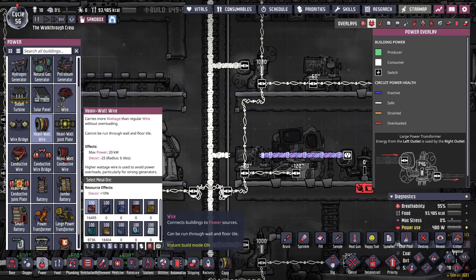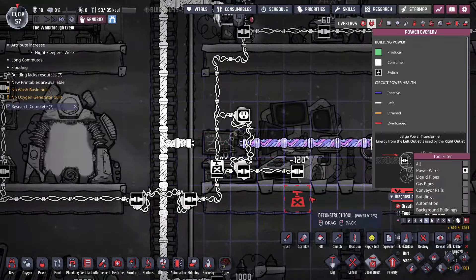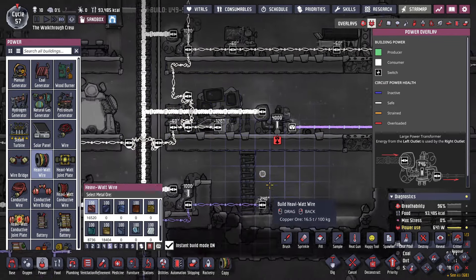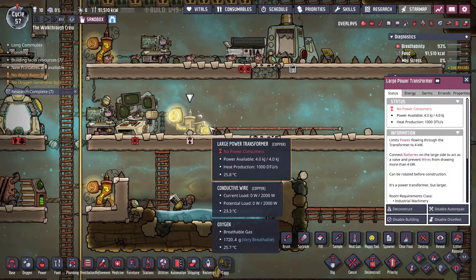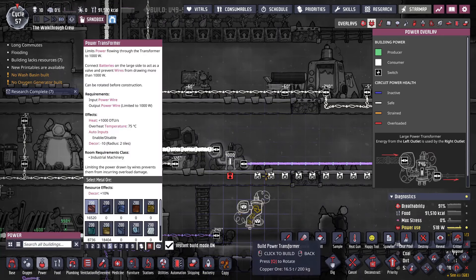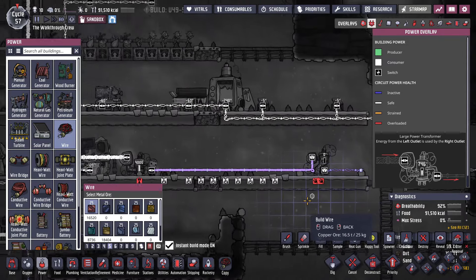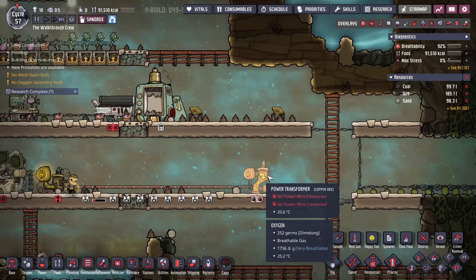If I was going to connect this up to my heavy watt wire, I would want to run conductive wire off of this transformer because that's the one capable of handling the amount of power coming out of it. You also want to make sure you don't daisy chain your transformers — going from one into another and then down to a smaller wire type. I would just connect all of your heavy watt wire to the inlet on your transformer, and then the outlet should just match the type of transformer that it is.